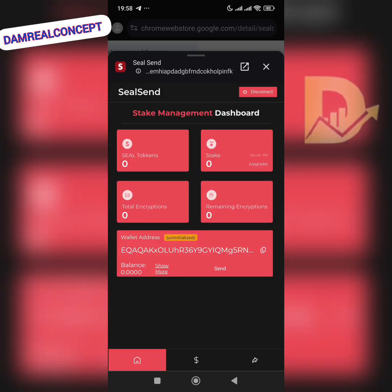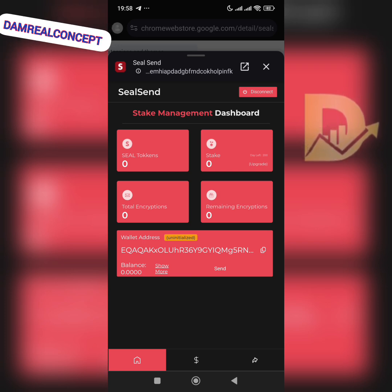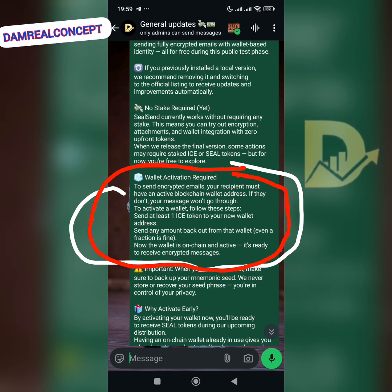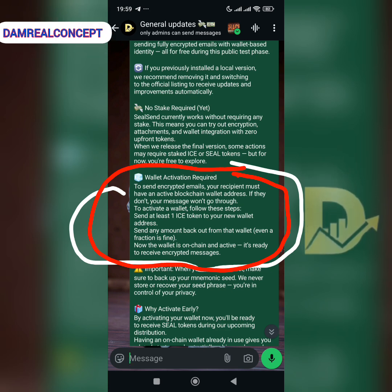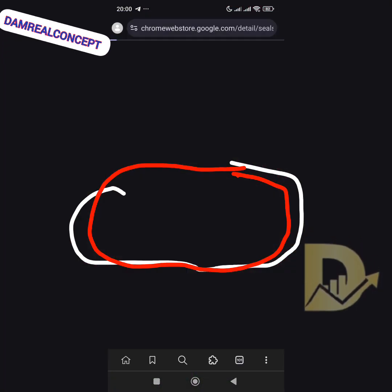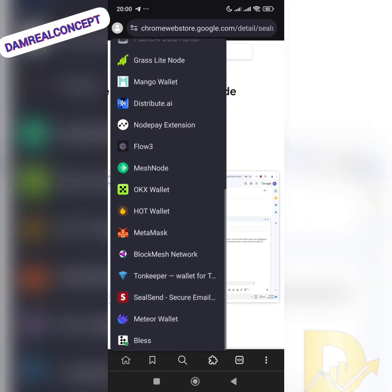If you are mining Sealer, creating this wallet is a must. This is their official wallet. You'll see a page that says 'Wallet Activation Required.' It says: send at least one ICE token to your wallet address, then send any amount back out from that wallet to complete activation.